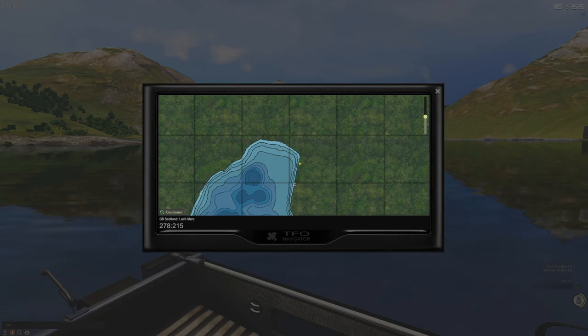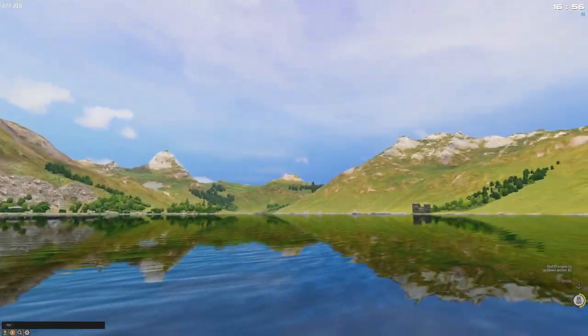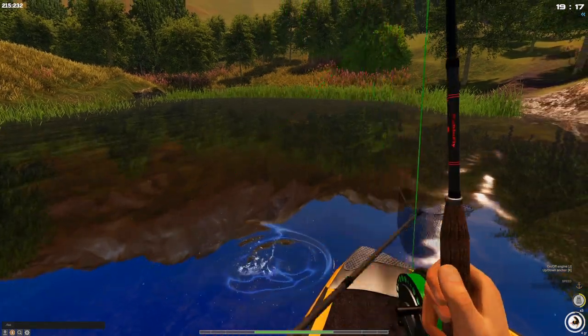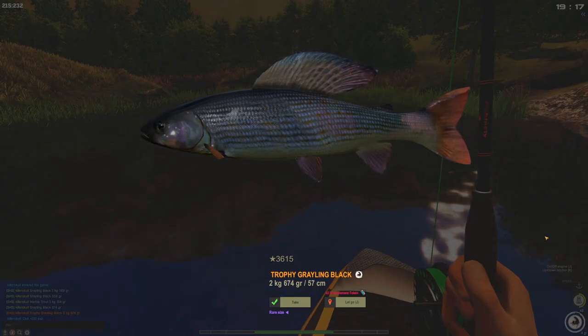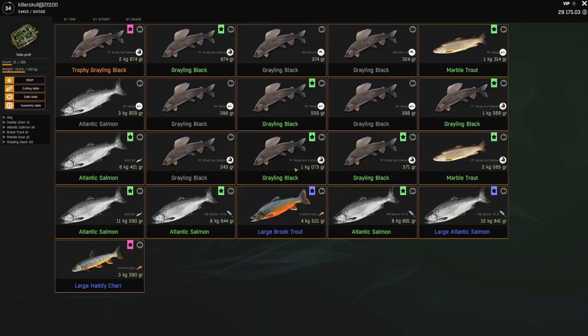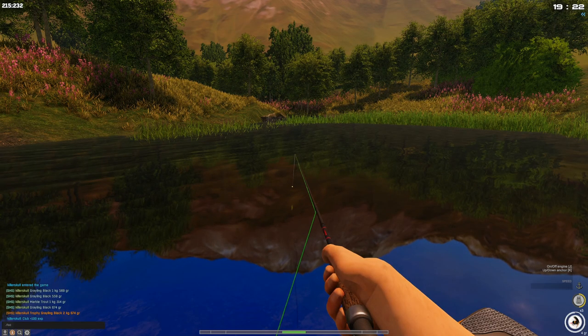I'm going to try one more spot — all the way down at the other end of the lake. There we go — that's a nice size! Whoa, what?! TROPHY grayling black, 2.6 kg! Yes! Improvement tokens! Wow, a trophy grayling — I can't believe it!